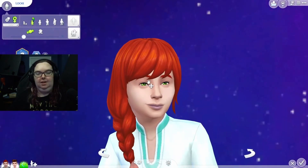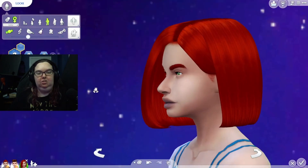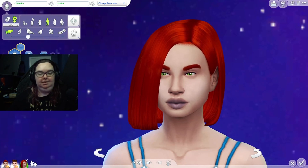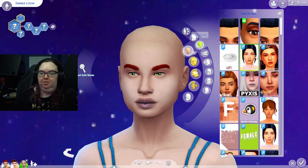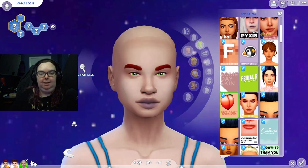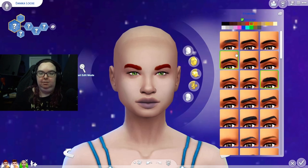When Michael and Lacy have a child, off the bat she has got everything about her dad. Age her up into young adult - oh yeah, she looks so much like her dad. Did she get anything from her mother? I guess she maybe got the bushy eyebrows. Her name is Danica Lock. Let's give her a little makeover - I'll put a skin detail and some eyelashes on her.